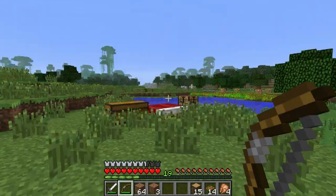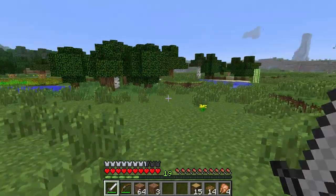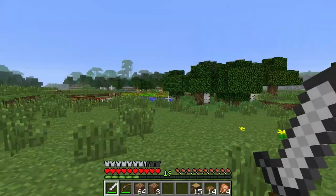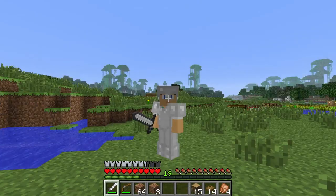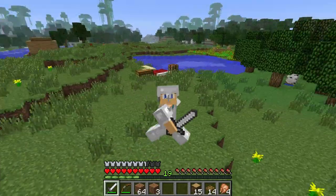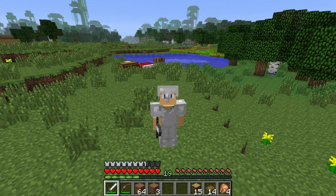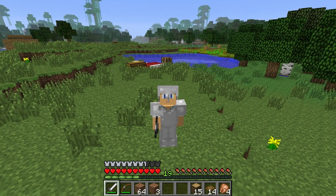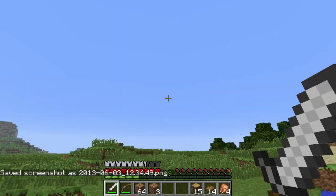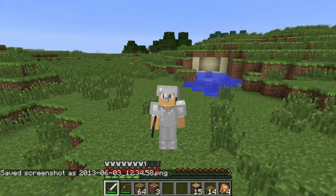If someone's chasing you, press F5 twice, check - he's too far away - press it again and you're good. Running away is actually important if you're under-geared or less skilled than your opponent. The other use for F5 is taking screenshots - that's how I get my screenshots. You can use the Windows print screen, or Minecraft has its own built-in screenshot key which is F2. People usually like to take screenshots of themselves because they want to look good.